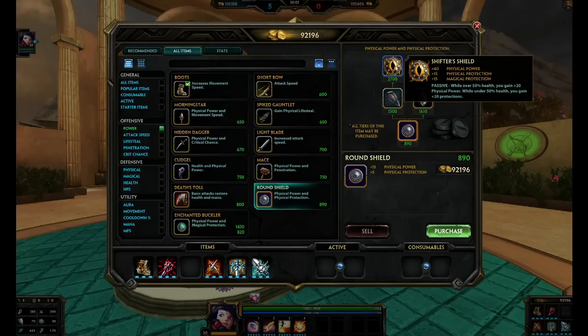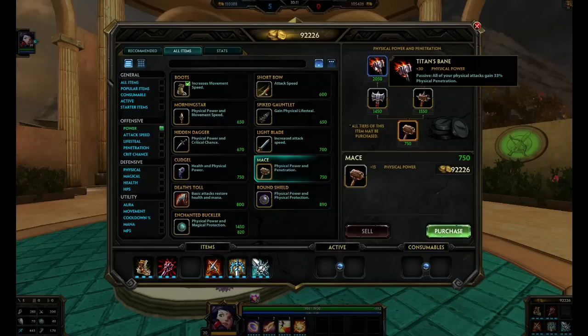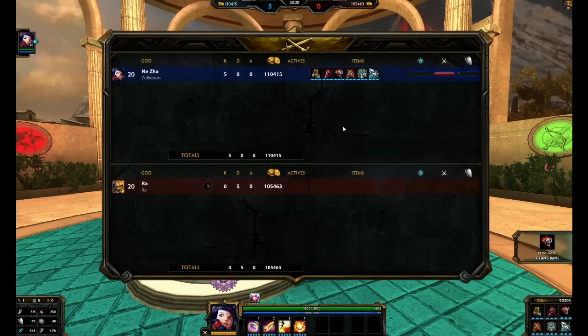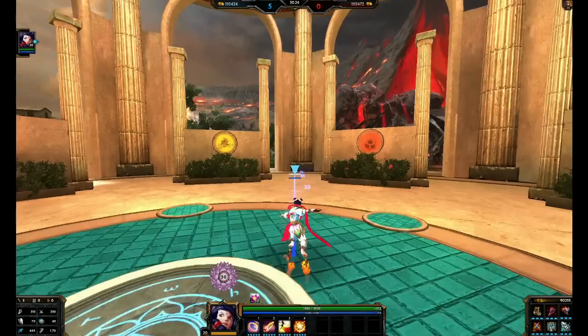Or go into Round Shield up to Shifter Shield, and you're going to have an incredible amount of power as long as you're above half HP — 60 physical power with a little bit of protections. That much power combined with your 2, when you pop your 2, a lot of attack speed, and a higher chance for crits creates overall more damage. Or, if you want massive penetration and want to go straight assassin, Titan's Bane is your pick. Moving along with the rest of the build, of course, is the Malice and Deathbringer combo, or Rage and Deathbringer — whichever crit items you want.